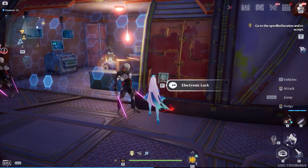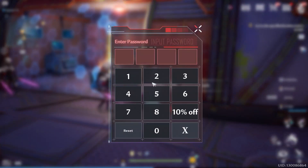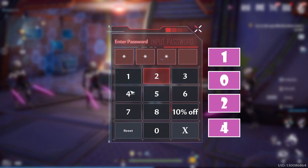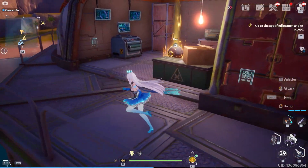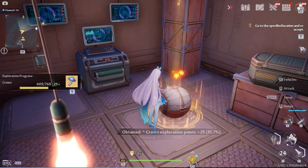To reach this supply pod, you will need to interact with the electric lock on the right side of the shield. It will ask you to insert a password and the right combination is 1024. Immediately after using the code, the shield will disappear, allowing you to enter inside and loot the supply pod.